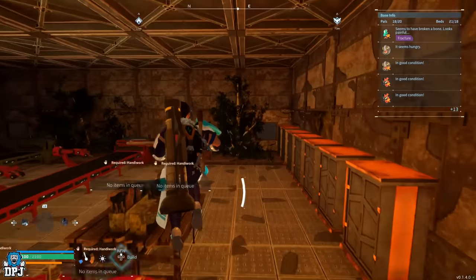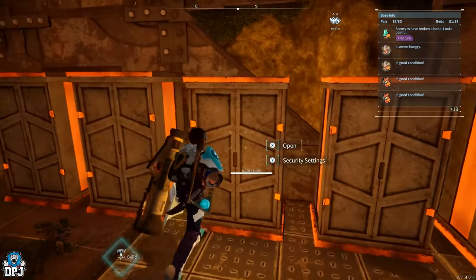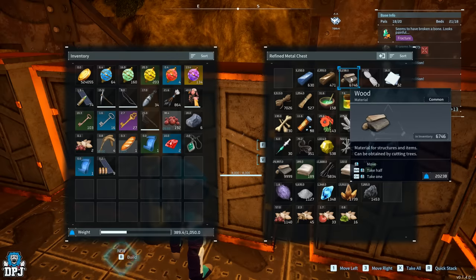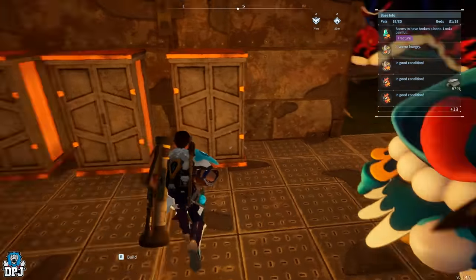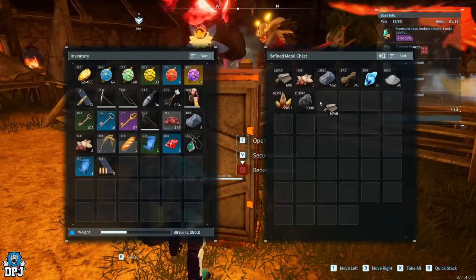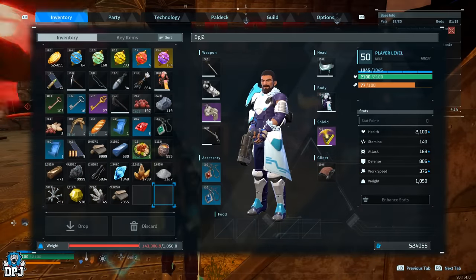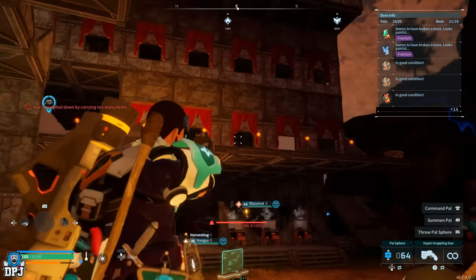Another PC-only glitch is the infinite carry weight exploit. This works similarly to the egg duplication glitch but only works on single stacks. For instance, if you have a stack of wood weighing half a ton you can't move much. To do this, simply click and hold left-click on the overweight item, then press Tab while still holding left-click. You can now move around freely at normal pace and place it in any storage container. This is single stacks only. On console, the grapple hook is the most effective alternative for moving around when over-encumbered.